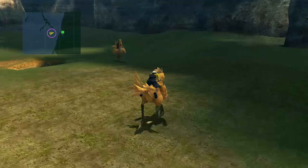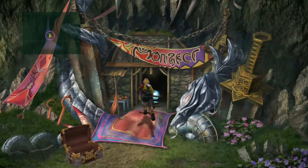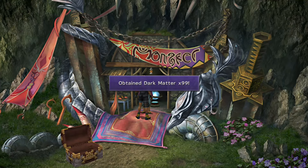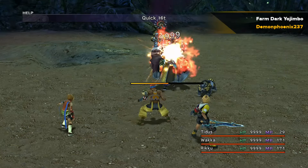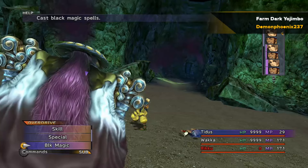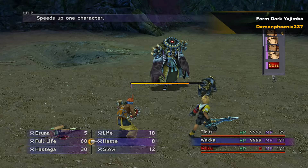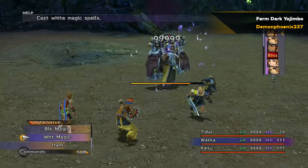Ribbon is extremely difficult to customize because it takes 99 Dark Matters. Dark Matters are normally only obtained as a rare drop — roughly a one-in-eight chance — from killing any of the arena creations. You get 99 for capturing five of every creature from every area, so you should complete all your capturing first. Give Ribbon to one person; I prefer Rikku because she can use Mixes to heal multiple characters at once in Dark Aeon fights. The Dark Aeons themselves also have Dark Matters as regular drops and their gear drops can include armor with Ribbon.